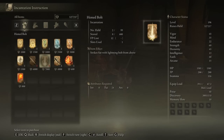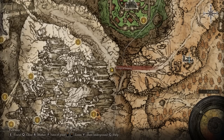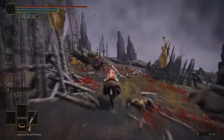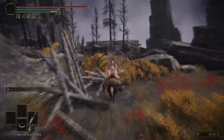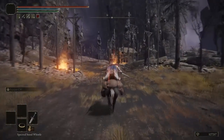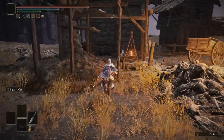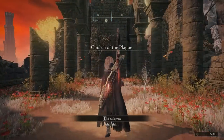The next location is Mount Gelmir, specifically the Bridge of Iniquity. If you already have this grace, travel to it, exit out, and proceed towards the west. Avoid the various enemies — they're usually battling each other so you typically won't be aggroed. Continue along the path and you'll see trolls hanging upside down and reach a dead end. There will also be an invader and some dogs. If you're just going for the spell, head into the building, pick it up, and jump off the map.